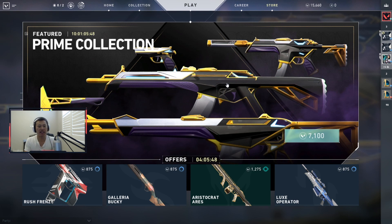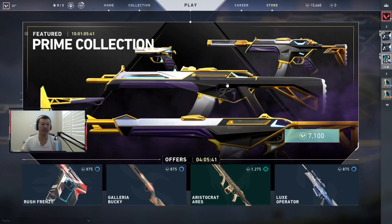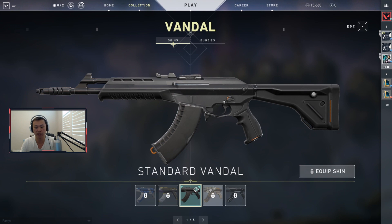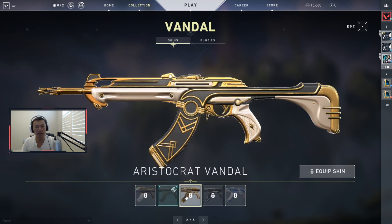Don't forget to subscribe to the channel for more Valorant content, and give this video a like. What we're doing first — since this is probably one of the most popular videos I had out since beta — was regarding the Reaver skin. Right now my collection does not have the Reaver guns anymore; the Reaver gun is actually not in the collection set right now.